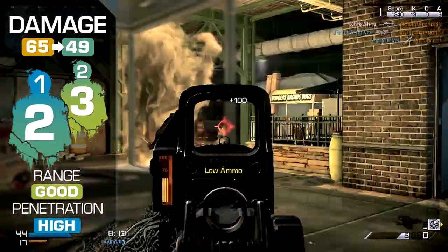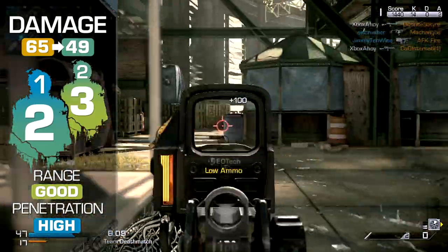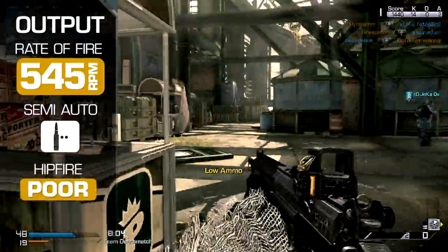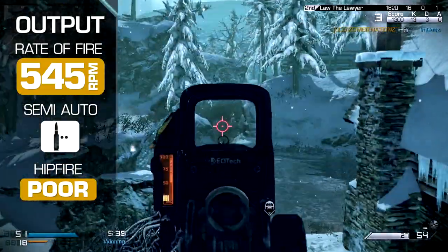The IA2's effective range is superior to the MR28, but slightly worse than the Mk14 EBR. Rate of fire is limited to 545 rounds per minute, nearly as high as the MR28, and rapid enough for most needs.